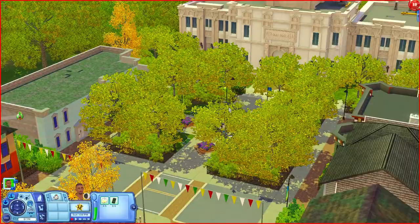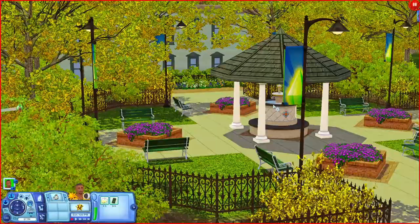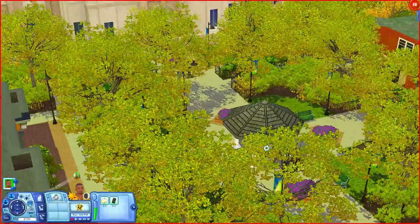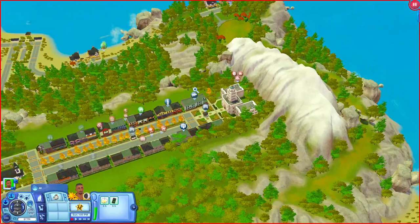Now to the Main Street Plaza - there's a fountain underneath a little overhang with plenty of places to sit. You could add more stuff out here if you wanted to. It's right in front of the city hall, which is pretty cool.